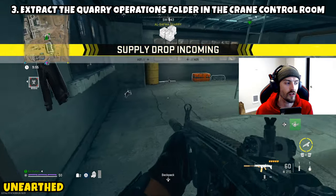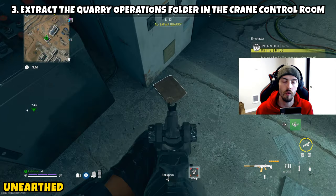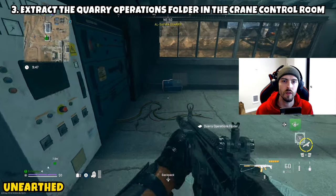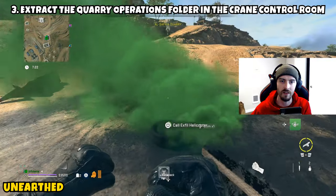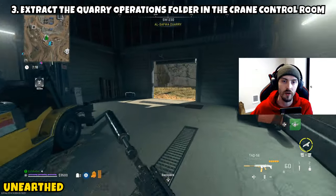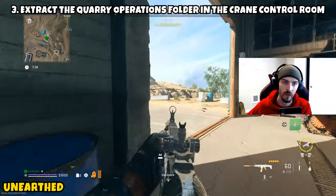Now Part 3 is asking us to extract the quarry operations folder in the crane control room. As soon as you unlock that door and open it, there will be that folder on the ground, so you should not be able to miss it. You'll want to grab the operations folder and then safely exfil. It's very important that you exfil safely with this folder in the run that you have the key, because if anything happens and you get eliminated, not only do you lose the operations folder, but you will lose the key and have to go through the entire process of getting it and doing this mission again.